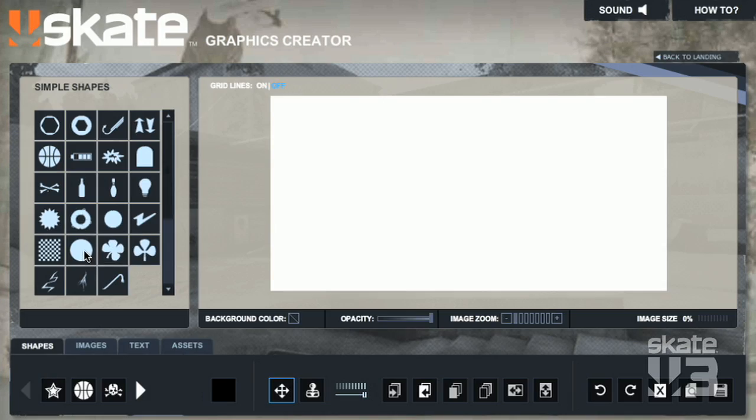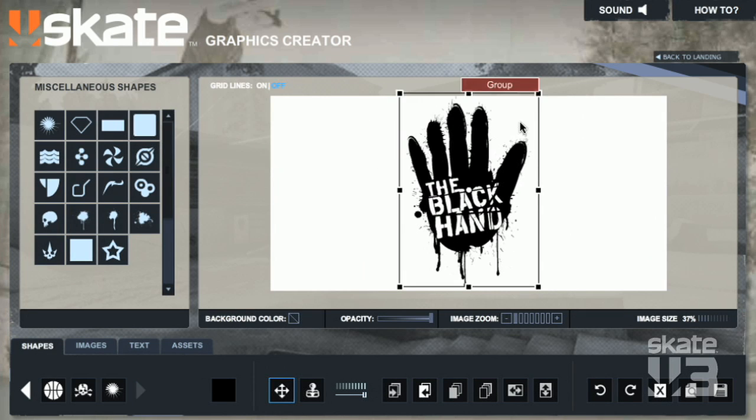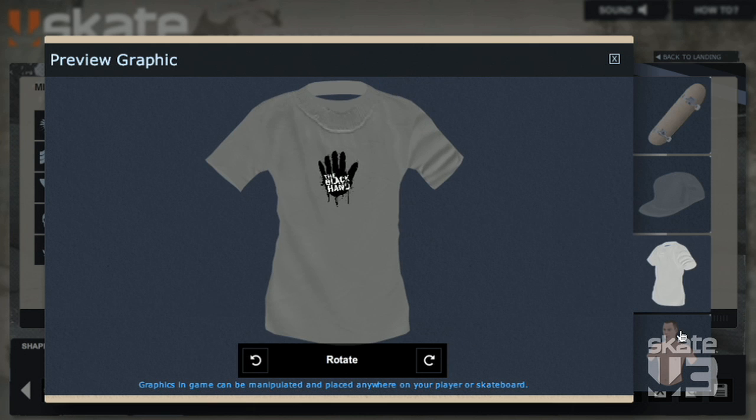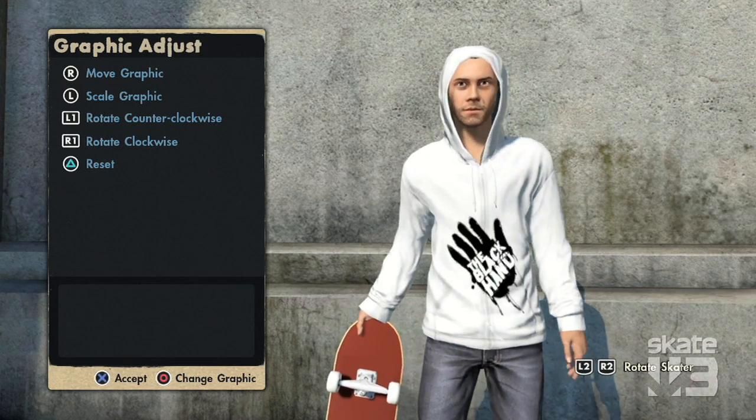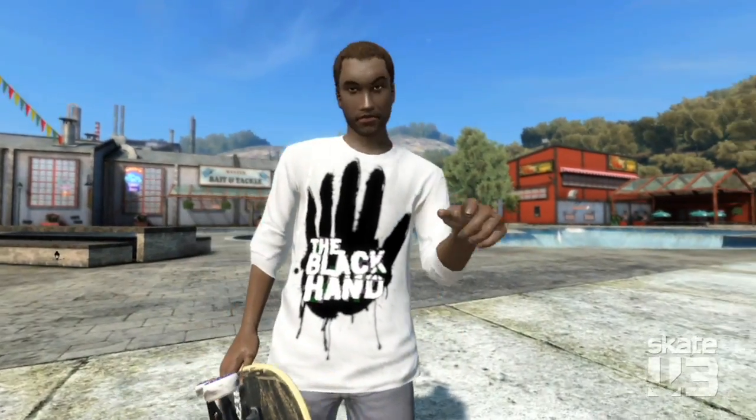Graphics Creator is coming back from Skate 2 with lots of little improvements. We're adding nice usability things and revamping all the shapes. One of my favorites is just the ability to preview what the graphic's going to look like on the skater. Once the graphic's in-game, the player can scale it and rotate it, and your teammates can also take any graphic that you've shared and send it to their game.